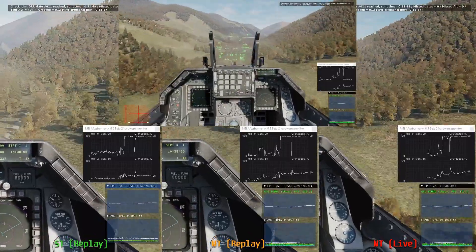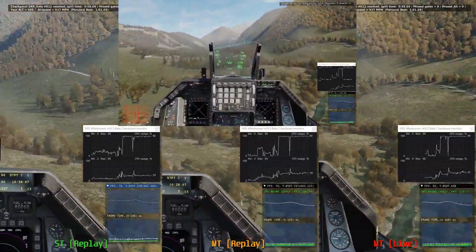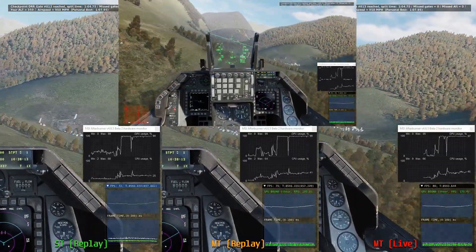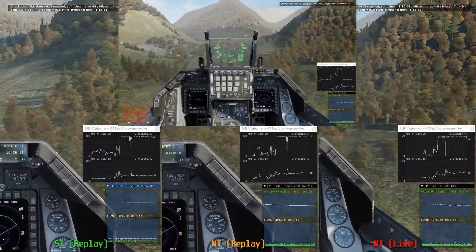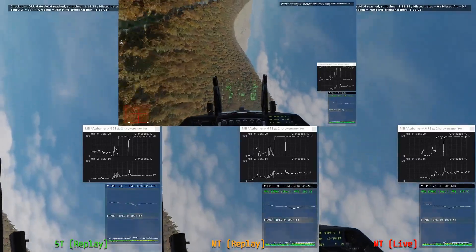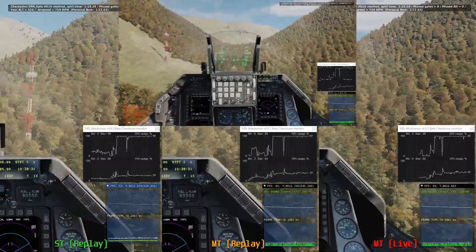What's interesting to look at is what's coming from MSI Afterburner — the GPU usage and the CPU usage. You can see pretty clearly in the single-threaded replay that the CPU usage is lower, meaning fewer cores are activated. I rarely ever saw more than 25-30% utilization when playing DCS, no matter what's going on.